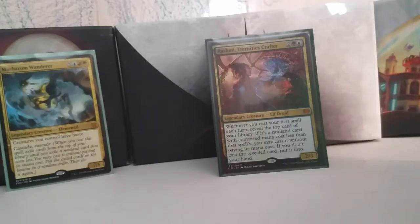Rashmi, Eternities Crafter — the 2/3 Elf Druid from Kaladesh. Whenever you cast your first spell each turn, you reveal the top card of your deck. If it's a non-land card with converted mana cost less than that spell's, you may cast it without paying its mana cost. And if you don't, you just draw the card. Worst case scenario, you draw a card — that's pretty good.